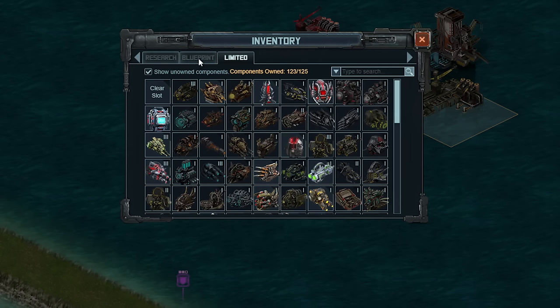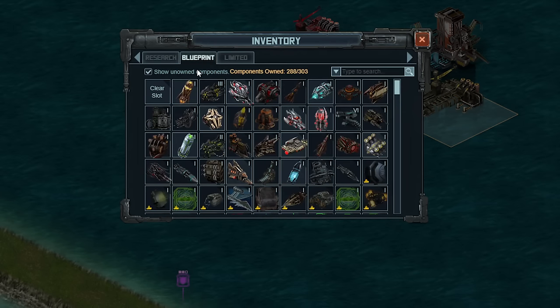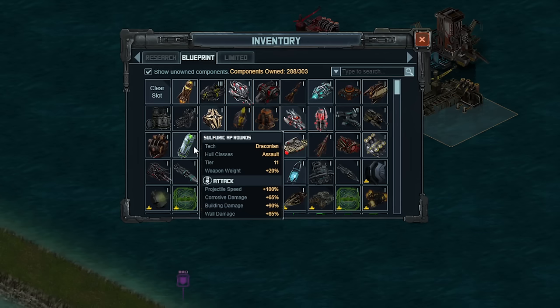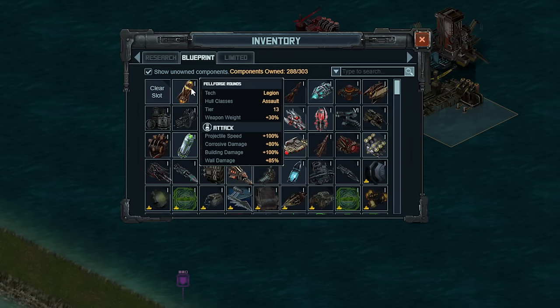We're going to want to use the special that came out of the unlimited one — the Felford Forge rounds. This gives you projectile speed, corrosive damage, building damage, and looks to be a direct escalation of the Sulfuric AP rounds. There might be something else between those, but I'm going to use the Felford rounds on all ships. This is going to help your anti-missiles and your scatterguns do more damage. It's just an overall pretty nice special — 100% projectile speed is pretty nice.